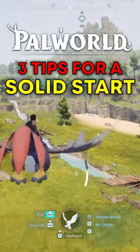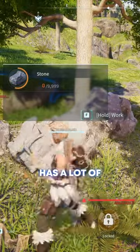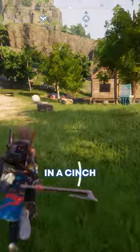Three tips for a solid start in Palworld. Place chests next to resource structures. If a stone pit or logging site has a lot of resources to collect, collecting them can weigh the player down and make them unable to move. Place storage right next to these sites so you can pick up and drop off resources in a cinch.